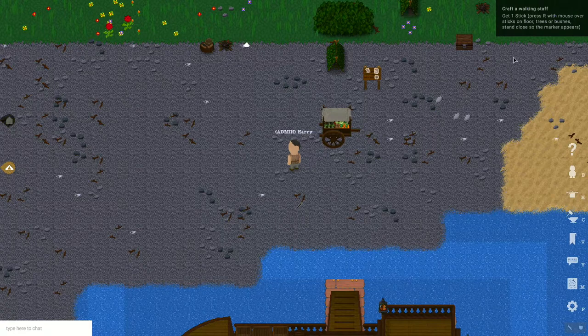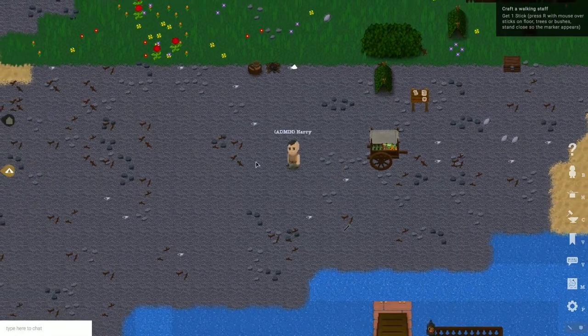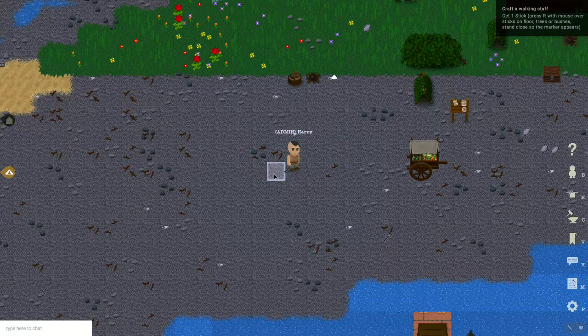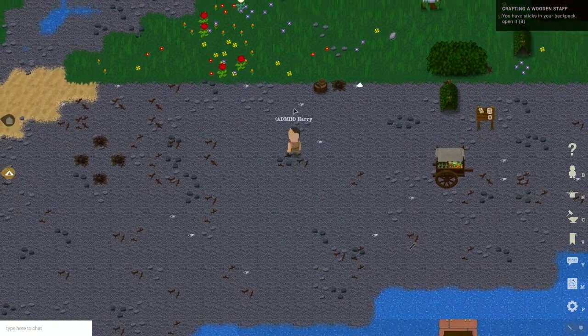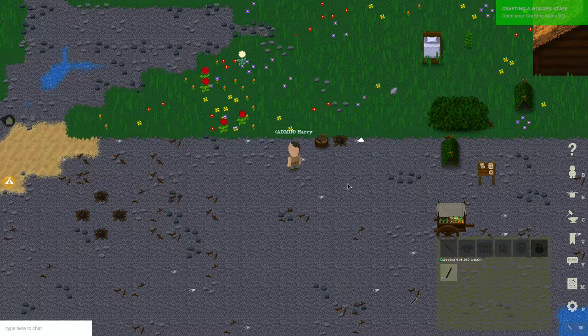The first task we are given is getting a stick. They can be found on the floor here, or later if you have a felling axe you can get them from trees. Right now I pop them from the ground with the middle mouse button or the R key and pull them towards me.